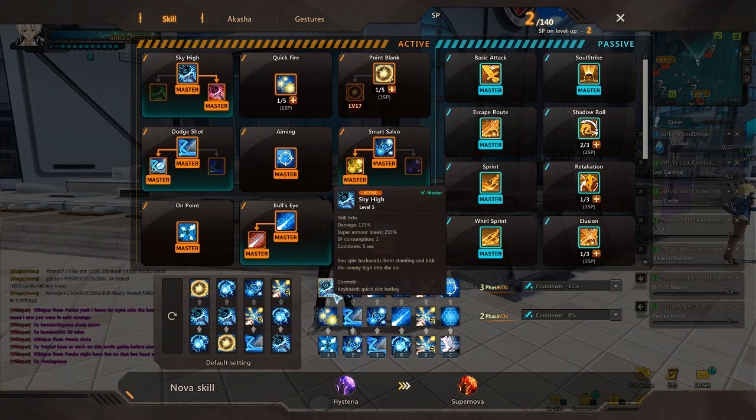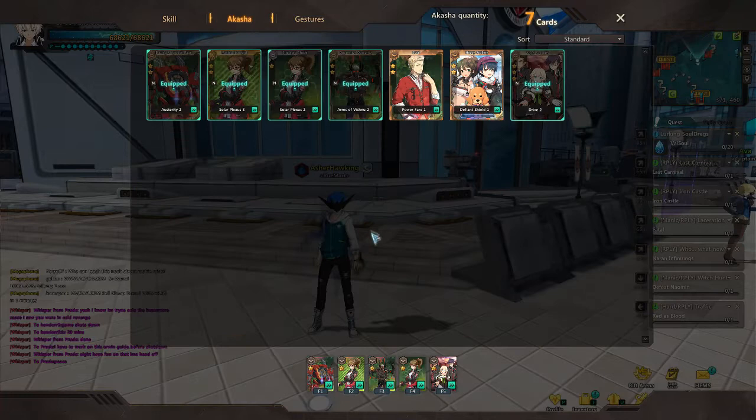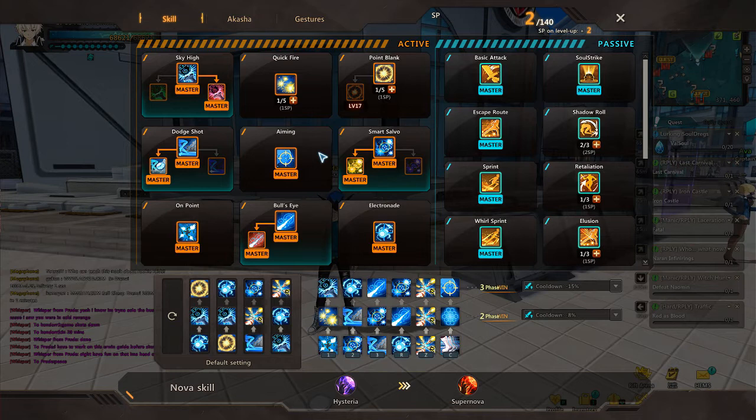I use Sky High in conjunction with On Point — On Point into Quickfire into Sky High. This order is for PvP reasons. For PvE only, you could put Sky High in the first slot. The reason I have On Point as number one is because it procs with my Akashica cards, which proc on hit. So the sequence is: On Point, Quickfire, Sky High.